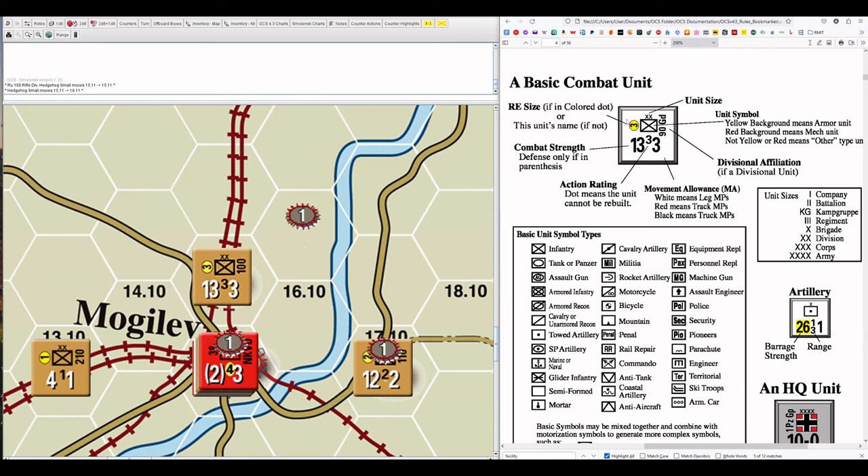There are two halves to a basic combat unit. The top half is as described. The bottom half — for basic combat units excluding artillery and headquarters — will universally have three numerals: a left-hand number, a middle number, and a right-hand number, each with different meanings.